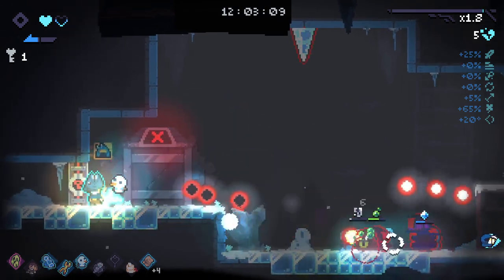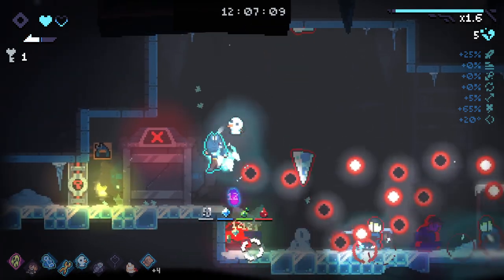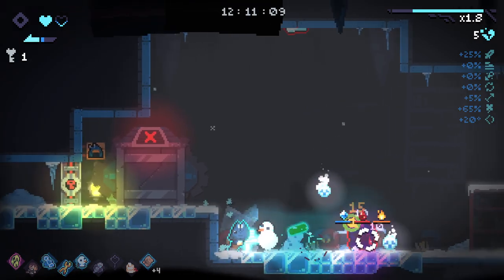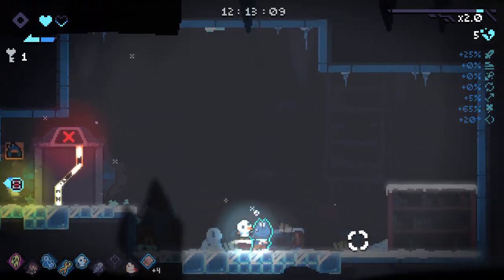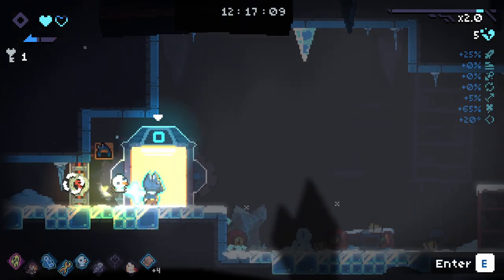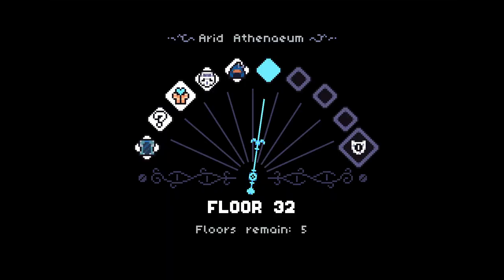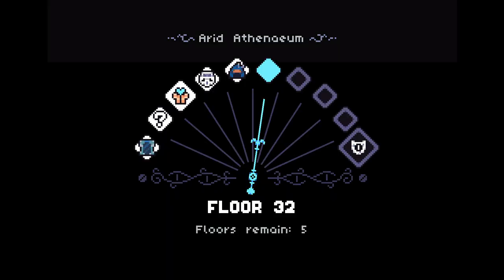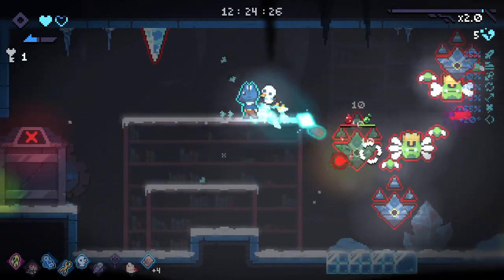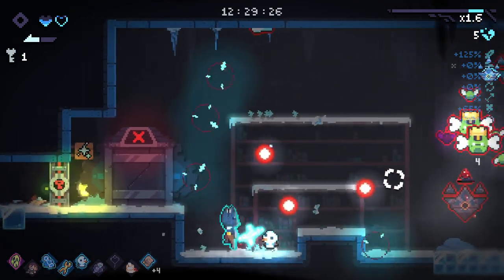This room right here is gonna be really rough. Do I even want to bother checking in the shop? No, it's too risky - I'll leave it for next floor. I'll save my key - there you go, I'm glad I saved it now. Get a Celestial Weapon - I'm way more happy with that.